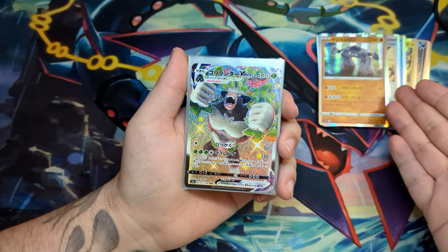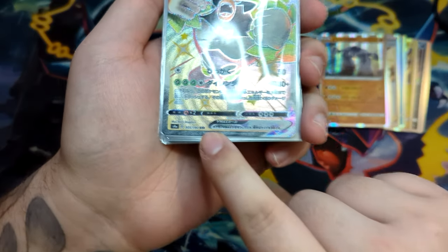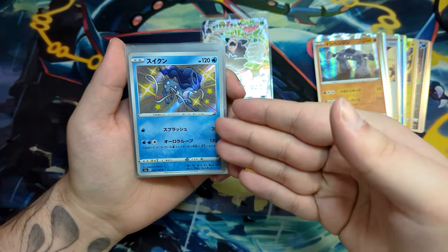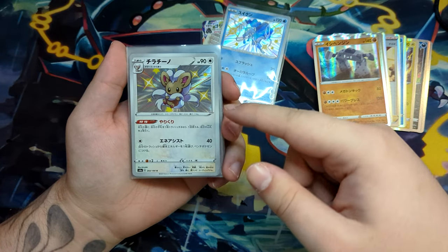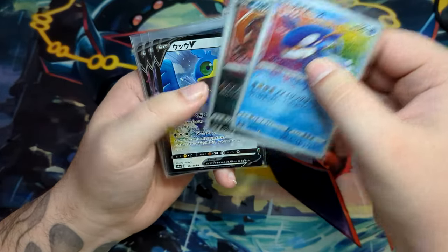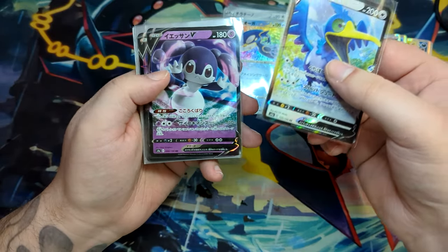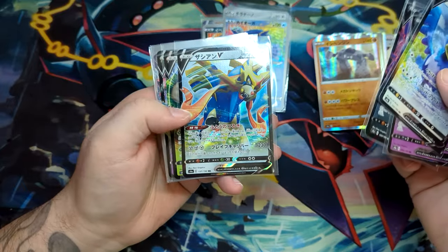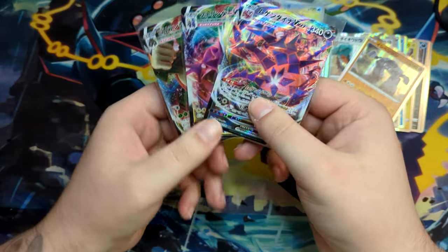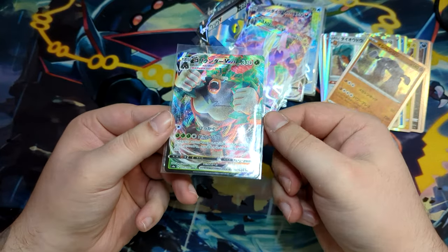So this is what we end up getting. A few Rares here, but the main event is of course the Rillaboom Double Secret Rare — still really, really cool. I like the shiny Pokemon. And of course we have a Suicune, a Cinccino, a Sandaconda, Amazing Rares which are the Kyogre and Yveltal — two Amazing Rares in this booster box. And a bunch of Vs: Cormorant, Indeedee, Eternatus, Zacian, another Rillaboom, and a Dragapult. And three V-Max cards: another Eternatus, a Toxicroak, and another Rillaboom.